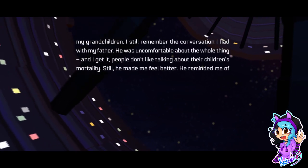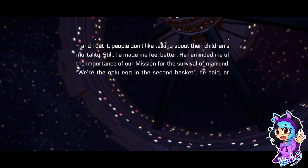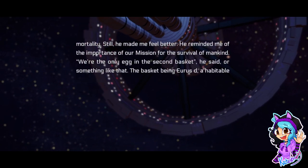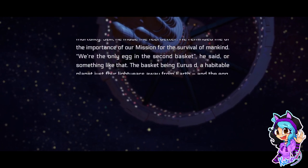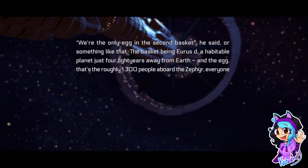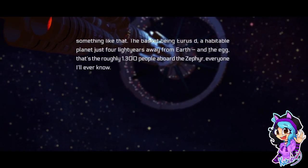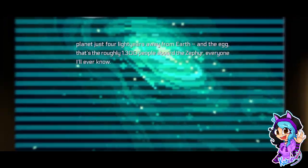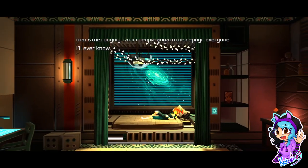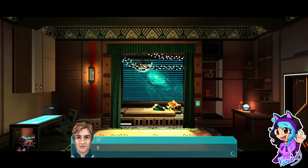He made me feel better — he reminded me of the importance of our mission for the survival of mankind. We're the only egg in the second basket, he said. The basket being Eurus D, a habitable planet just four light years away from Earth. And the egg? That's the roughly 1,300 people aboard the Zephyr — everyone I'll ever know. I love pixelated games, look at this!